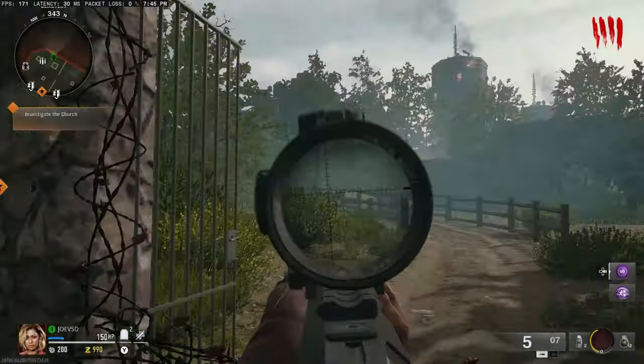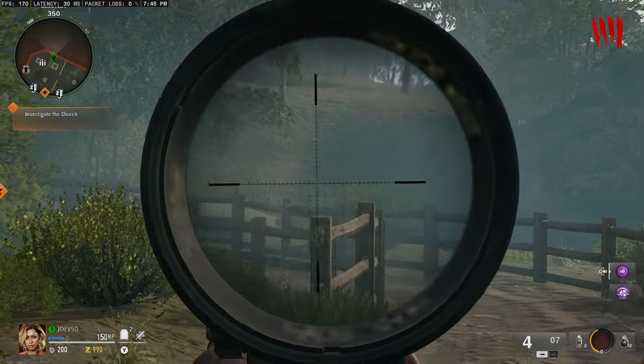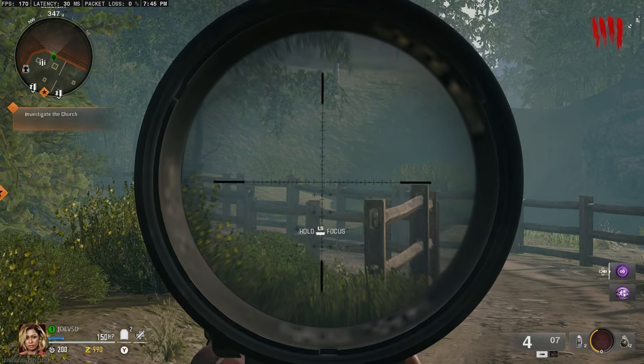What's going on YouTube, Joe5D here back with another video. Got a super quick one — I'm going to be showing you guys how to get Dead Shot Daiquiri every single game inside of Liberty Falls. This Easter egg is also available to your entire team. You are going to need a sniper for this.